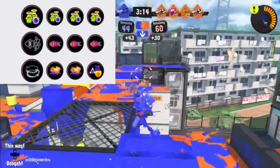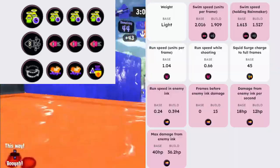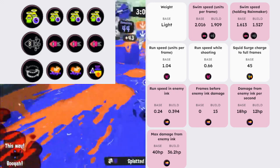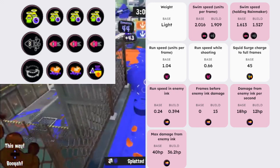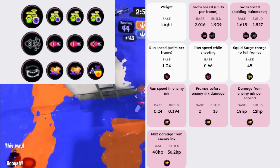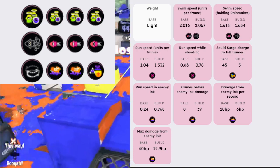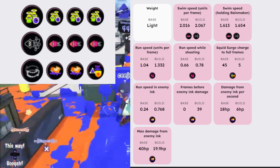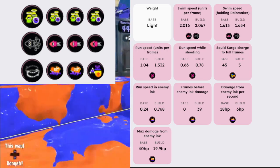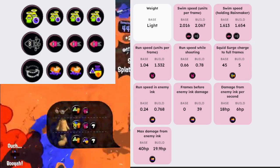However, it's not the build I will be running personally. I'll be running QR, Ninja Squid, and Stealth Jump with ink res, because you're only losing 0.1 from the swim speed — it's not too bad since the weapon is a lightweight. Ninja Squid is perfect for this weapon; you're barely going to feel the swim speed difference. Also when you proc Tac Cooler you go back to base non-Ninja Squid speeds, so you're not really losing anything if you're getting to proc your Tac Cooler.